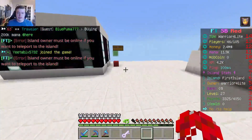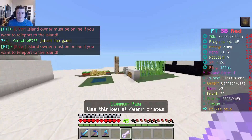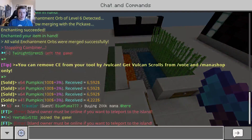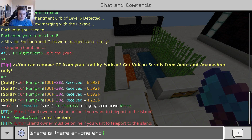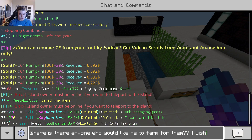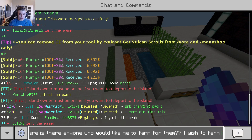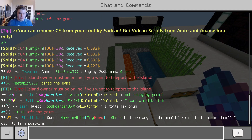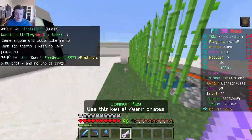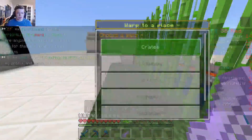Let's do slash is TP to Cloudy - are they on? No. What about Lovis? Also not on. This is not good. Is there anyone who would like me to farm for them? I wish to farm. There we go. Let's use this creaky while we wait for someone to apply.